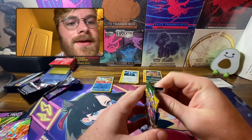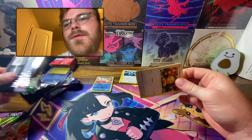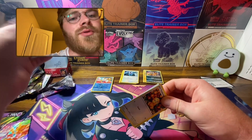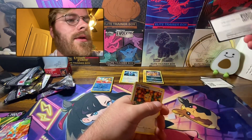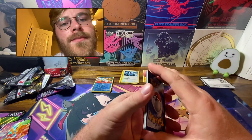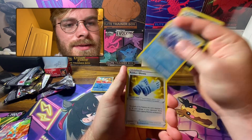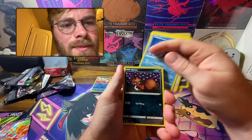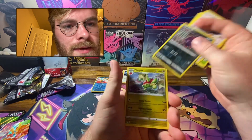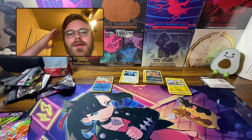Okay, Evolving Skies. We all know I've pulled the Umbreon before — the moonbreon — it's actually what got me back into Pokemon collecting, just that thrill and excitement. I didn't even know it was a good pull when I pulled it, so could you imagine? One, two, three, four — I wouldn't mind the Rayquaza — full art, alt art, anything. They're all beautiful. And we get a Flapple. Evolving Skies — okay, that's what is in this new Alakazam V box.